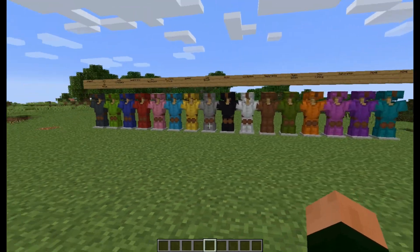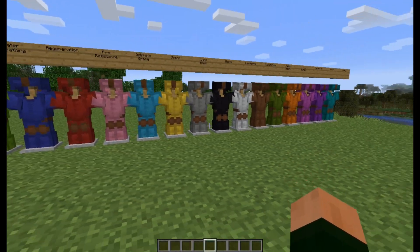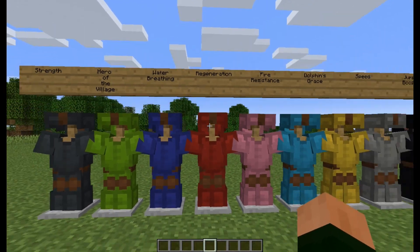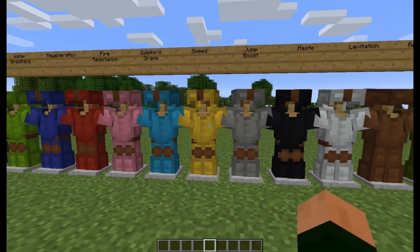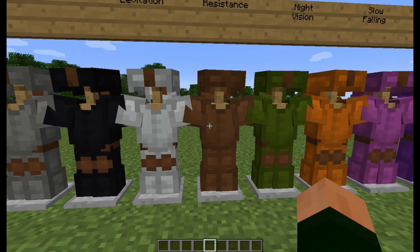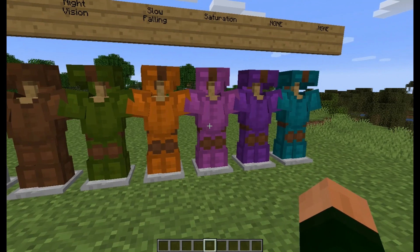Of the 16 colors, 14 of them are used — cyan and purple have nothing. But for the other 14, they all have a unique property: gray is Strength, lime is Hero of the Village, blue is Water Breathing, red is Regeneration, pink is Fire Resistance, light blue is Dolphin's Grace, yellow is Speed, light gray is Jump Boost, black is Haste, white is Levitation — you could put it on to get somewhere high and then take off, which would actually be a cool idea. Brown is Resistance, green is Night Vision, orange is Slow Falling, and magenta is Saturation.